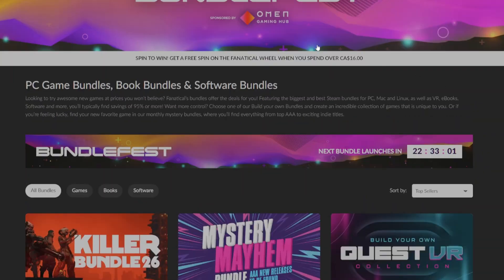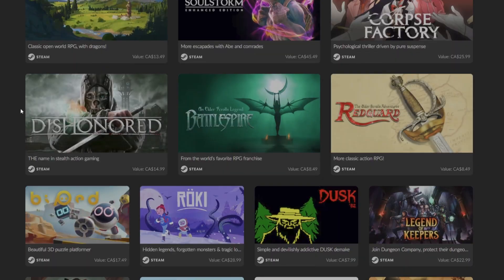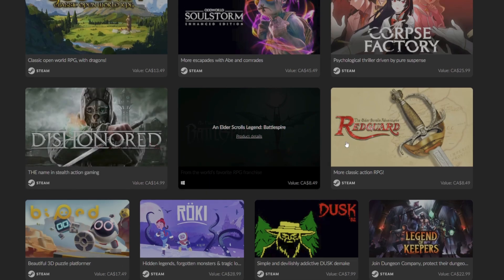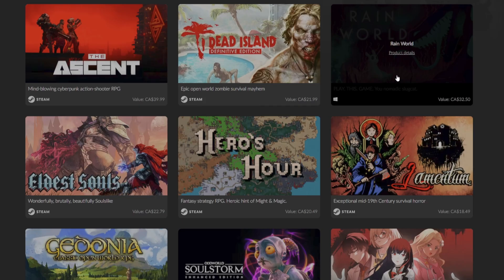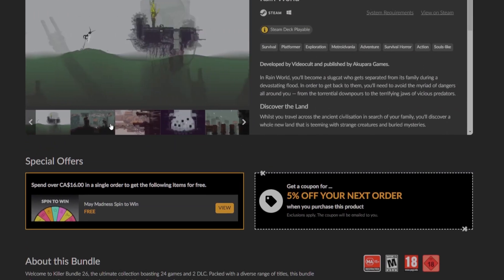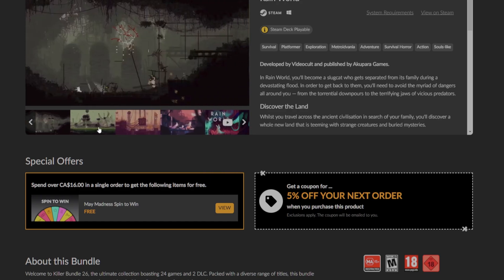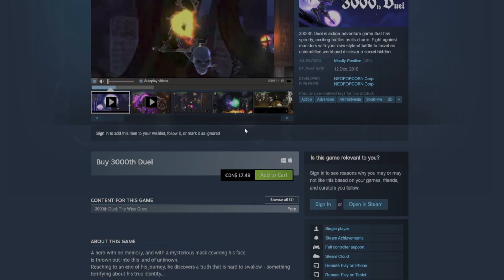There are some pretty decent games in there. I bought the Killer Bundle 26 the other day and gave away Dishonored in yesterday's video, so congratulations to that winner. I'll be giving away another game today — I was thinking of doing Rainworld. Rainworld looks interesting; I do admit I'd want to keep it and play it myself, but I'll probably give that away. But today we're going to give away 3000th Duel.